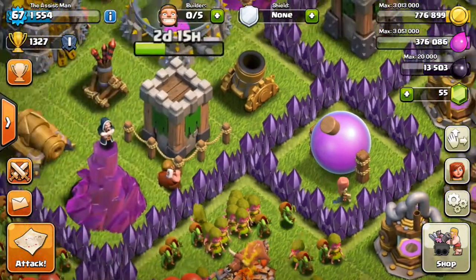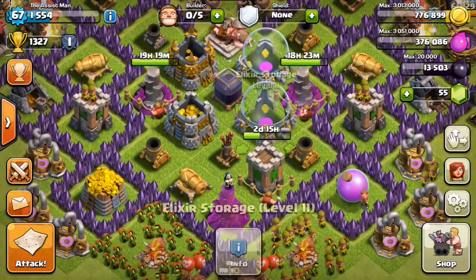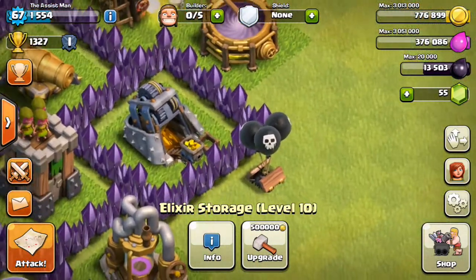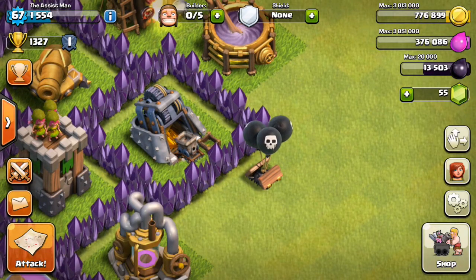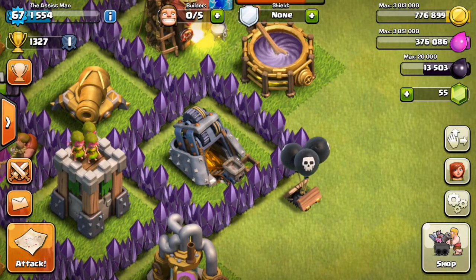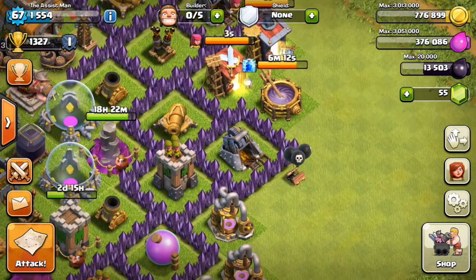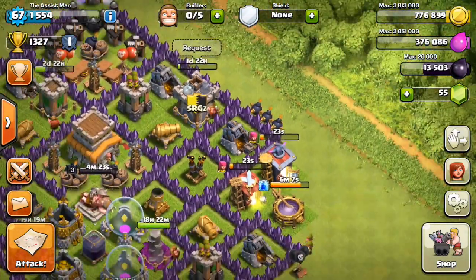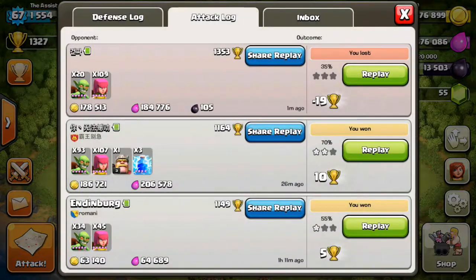Another thing I want to show you is how to know if elixir and gold is in the pumps or in the storages. For gold mines, look for ones that have gold in the little wooden square and gold inside the barrel itself. Same thing with elixir pumps - you want to see if the elixir pump is full by zooming in. If you can see the bottom of the elixir pump, that means all the elixir is inside the storages.